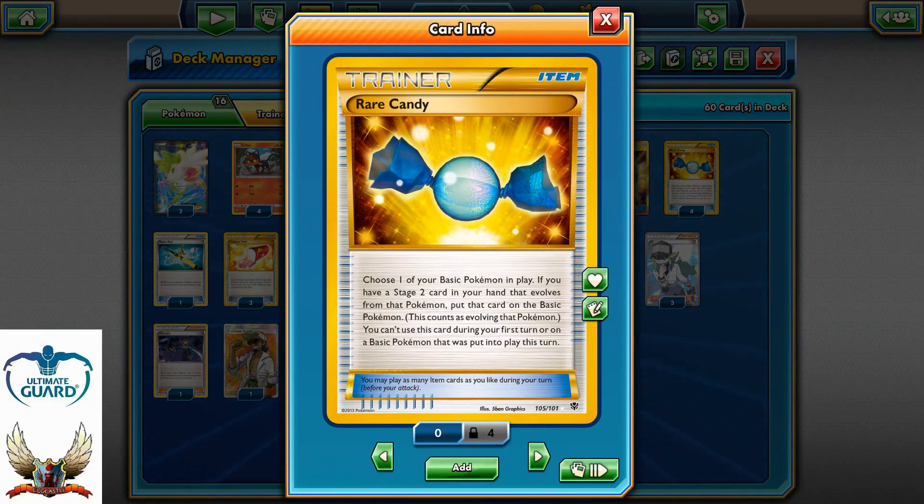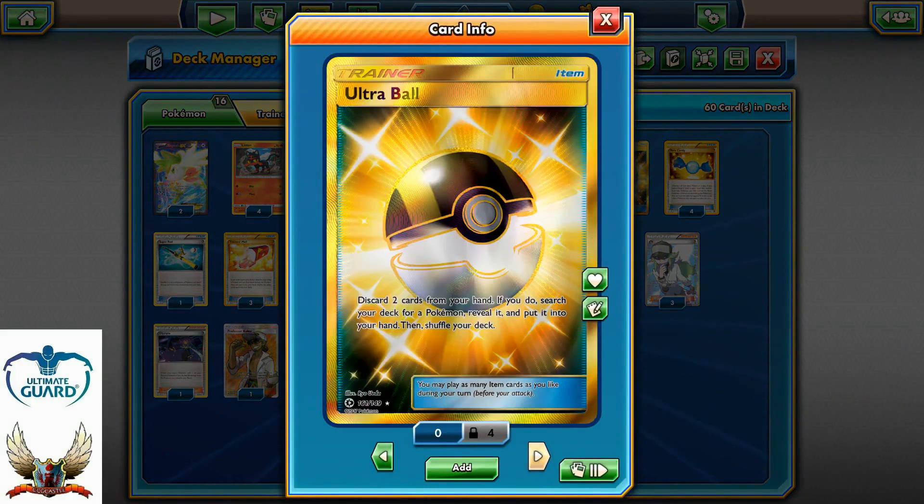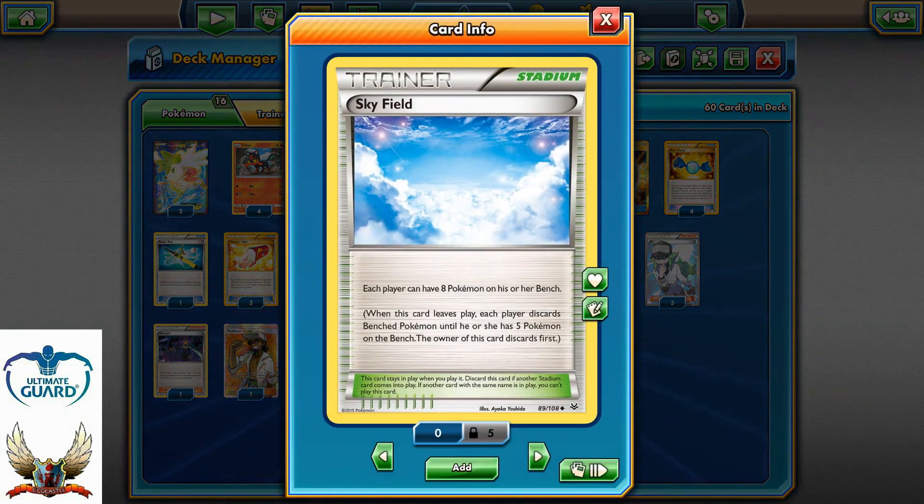With Rare Candy, Incineroar is ready to go for a heavy amount of damage with only one energy card. One copy of Super Rod, three copies of Trainer's Mail, four Ultra Balls, and four VS Seekers. For the stadium decision, of course, Skyfield — so I can have eight Pokémon in play.